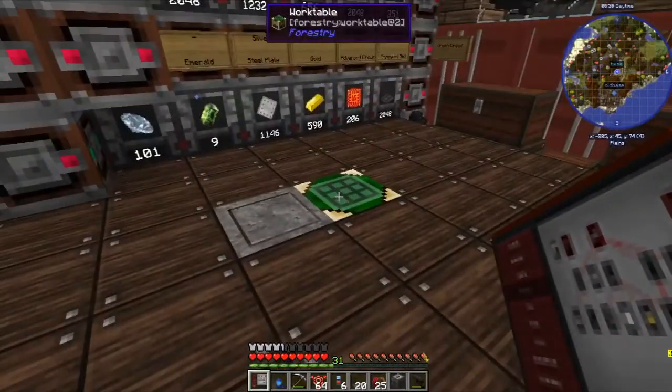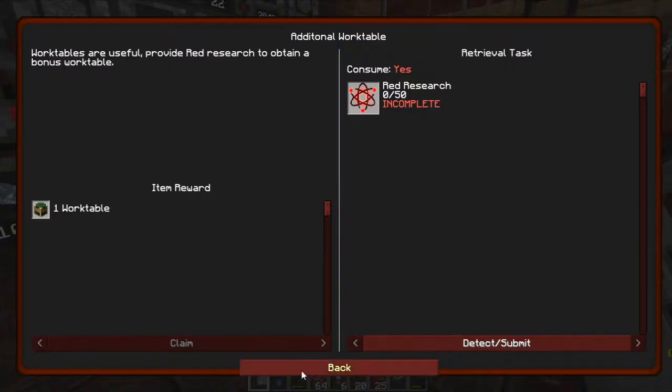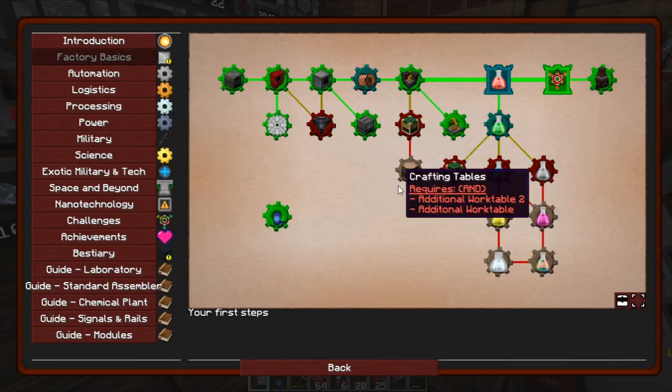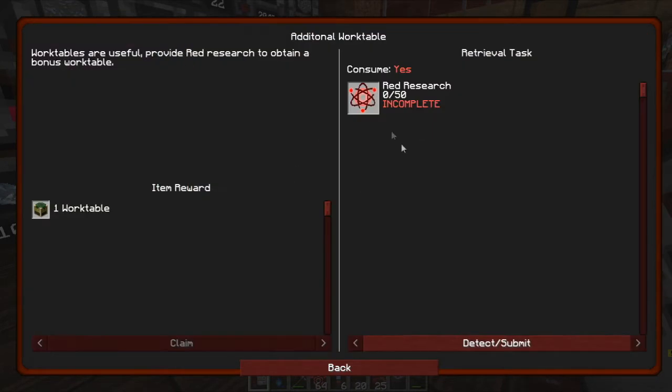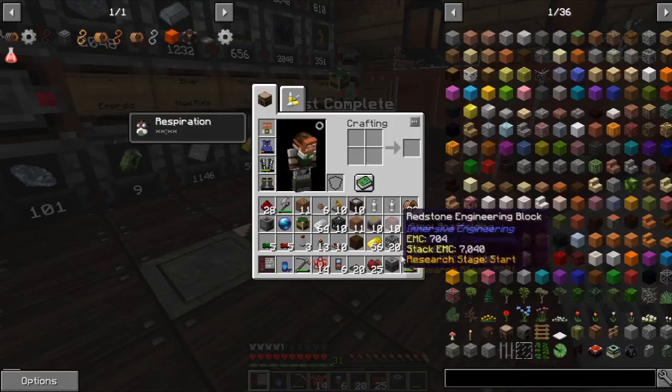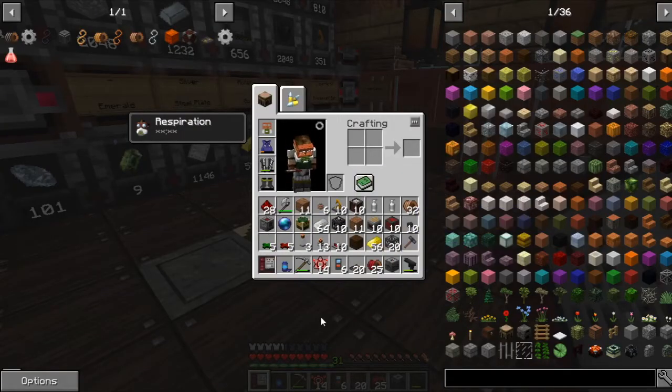I've just remembered that in Factory Basics there's an additional work table that has been added. So now we've got multiple work tables, which means we can actually get another work table with just some research. That'll make things a lot easier because you don't have to travel from here to the Mushroom Island area and back whenever you need to craft. You can just do it on site. So let's claim that. Right, I've hopefully got everything I need. I'm going to run over to the Mushroom Island and we'll take a look at the next step.